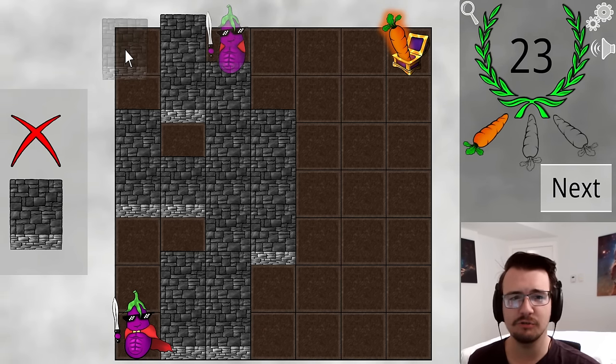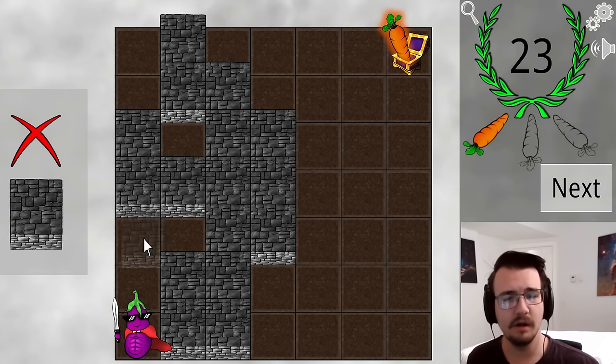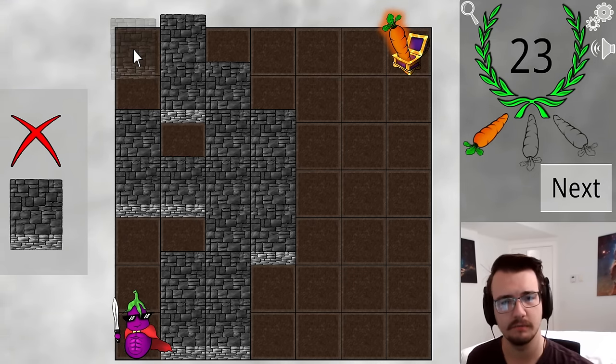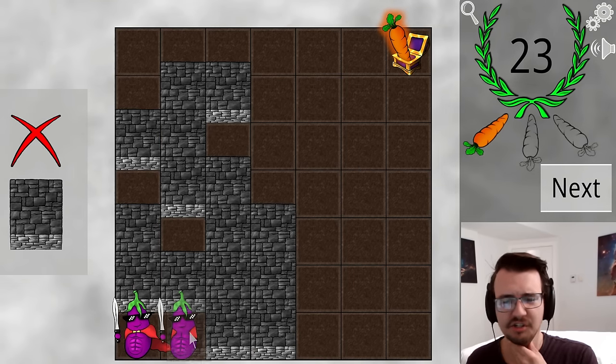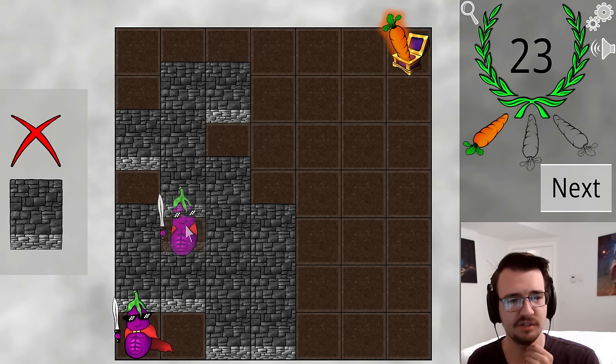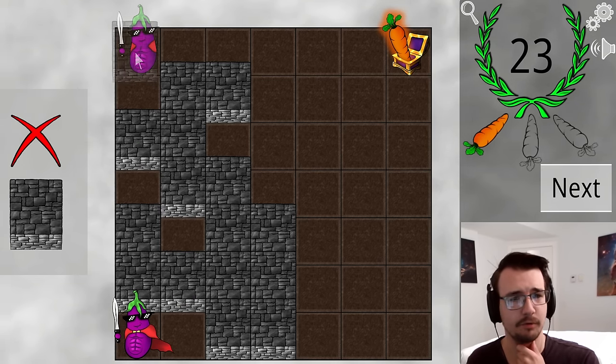Maybe I should just be keeping track of the number of moves to get to the corner — just the most optimal way to do that. 1, 2, 3, 4, 5, 6, 7 to get to the corner. Can I do better than 7? How about this start? 1, switches 2, 3, switches 4, 5, switches 6, 7, 8 to get to the corner — that's pretty good.